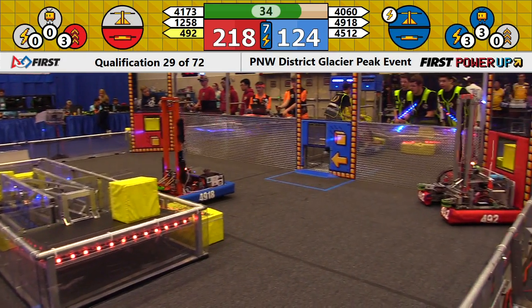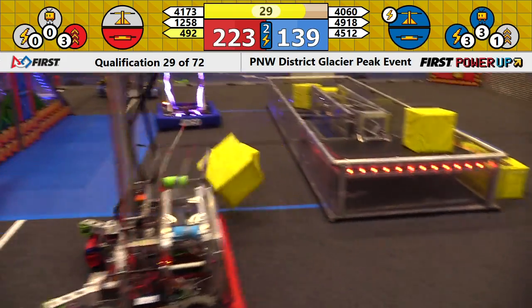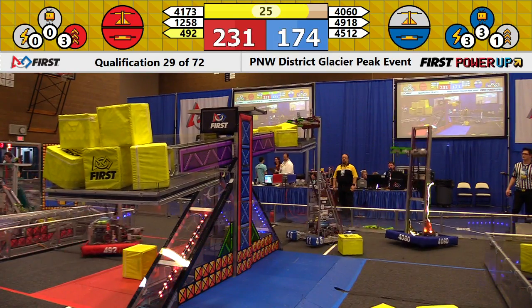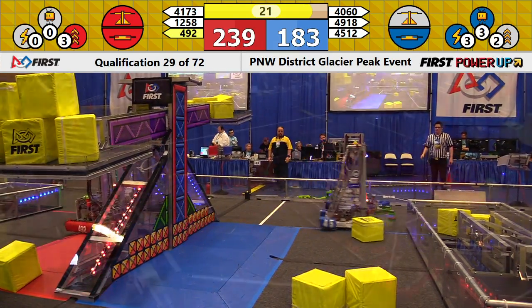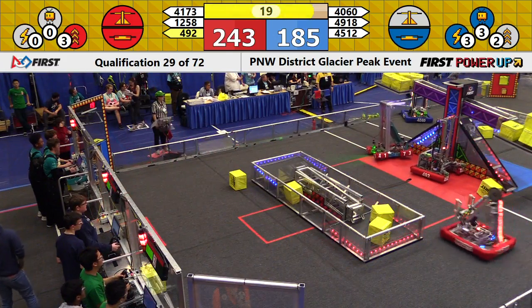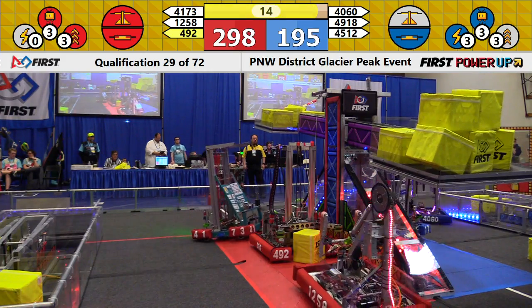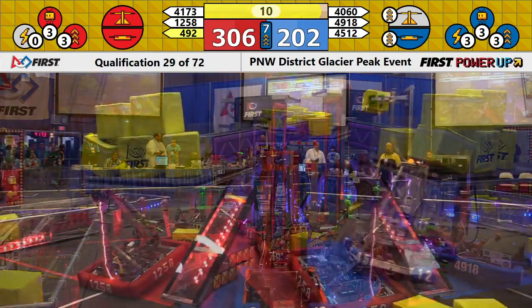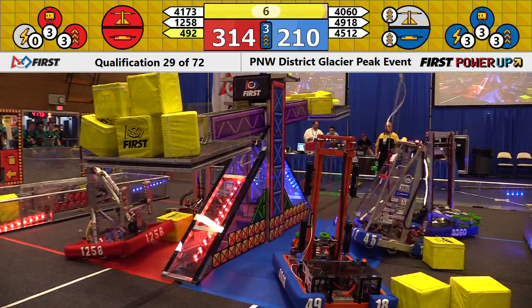Blue Alliance scale still stays in their favor, thanks to work from 4060 Team Swag. With 30 seconds to go, it's very close as the Blue Alliance Power Ups are helping to lock them in to this race. They want to stay close. The human player slides the last one in and the Blue Alliance is lined up and they have now played their Power Up that's going to earn them double score for anything they've got possession of.